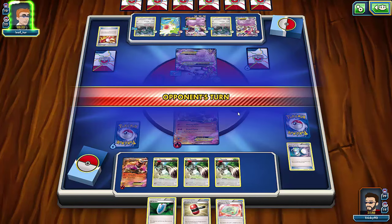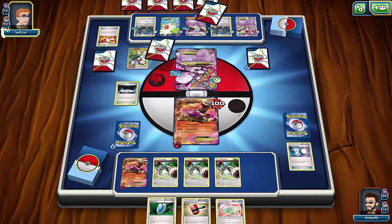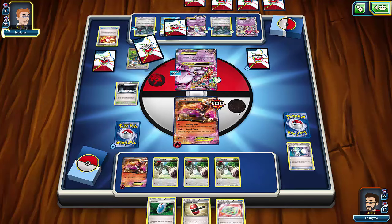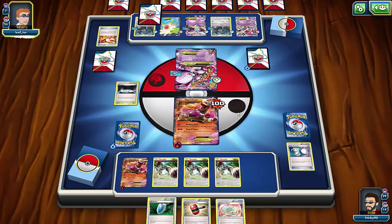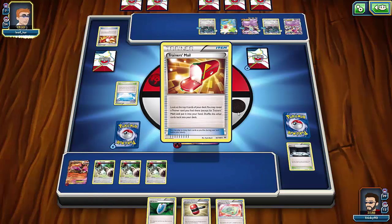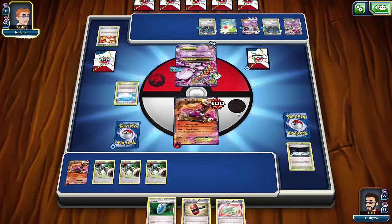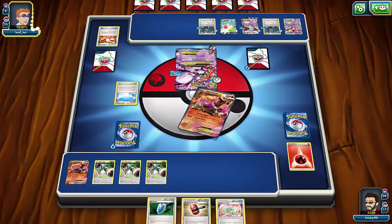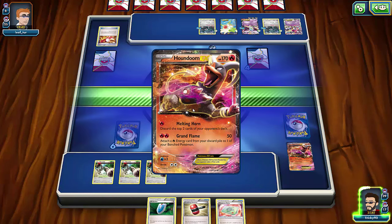Nine, eight, seven — he can't retreat because he needs Double Colorless. If he Sycamores again with only nine cards left he'll lose. He runs Professor Birch's Observations and gets seven cards, so eight total. Sky Field out — I've got 29 cards left. I use Crushing Hammer on his Pokémon. He hits me with Psychic Infinity for knockout, taking two prizes. That's fine, I go for the other Houndoom EX.